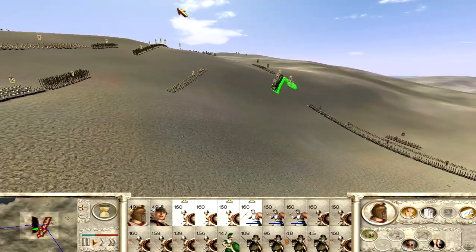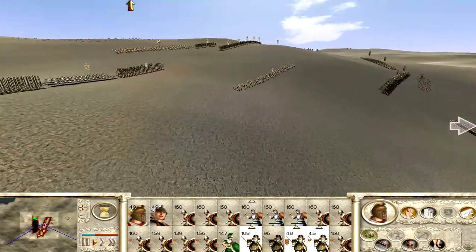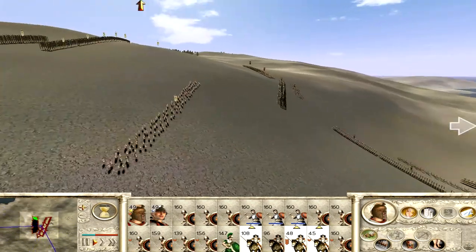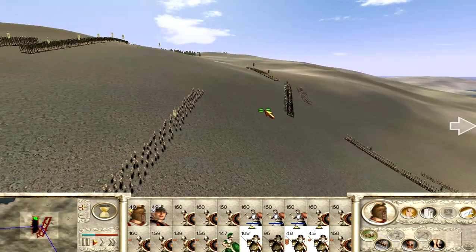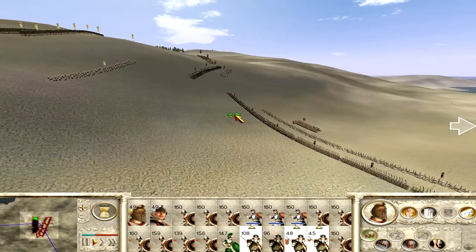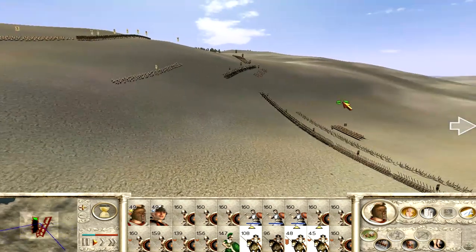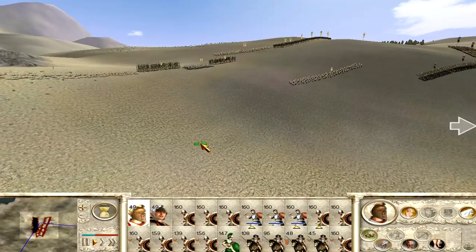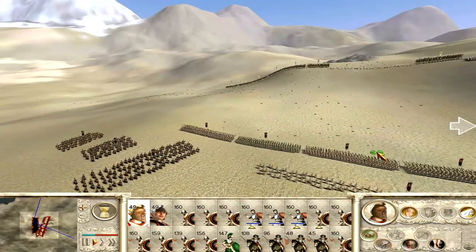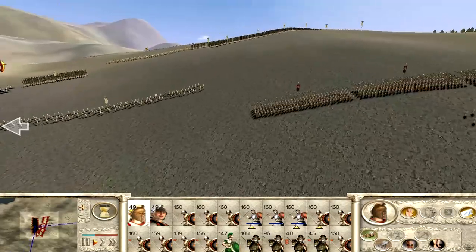He's going to the left, since he's covered. He's a general here. What the fuck is his cavalry doing? I'm starting to have a bad feeling about this.